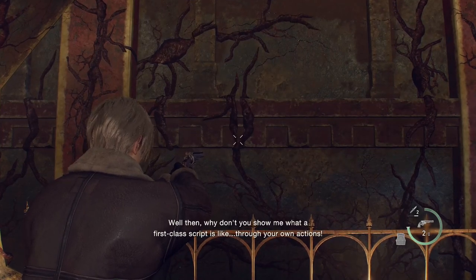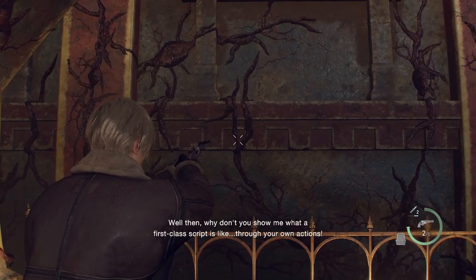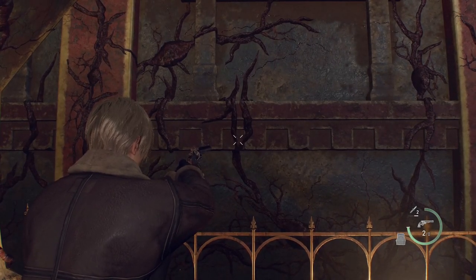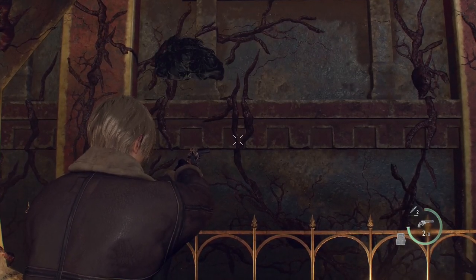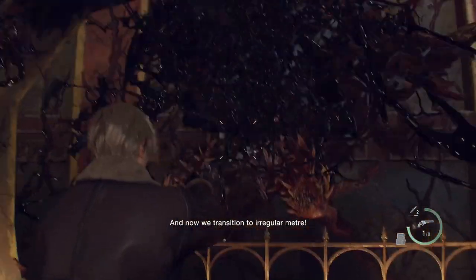Don't get too close to the ledge, otherwise Salazar will attack you from above rather than face to face. Align your cursor on the vein on the wall that resembles the letter Y, then open fire when he opens his mouth. This is on professional mode and it's 100% predictable using 10 shots.